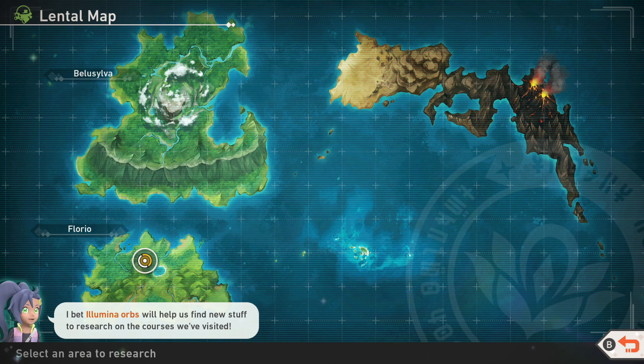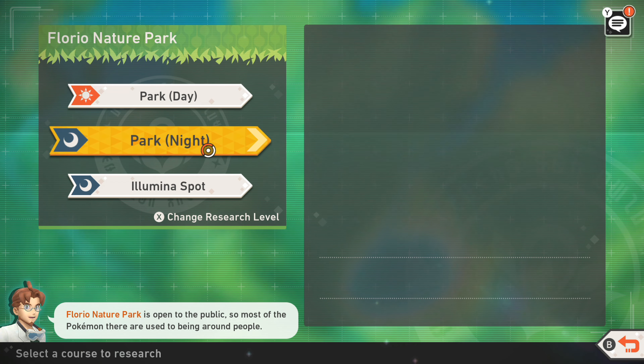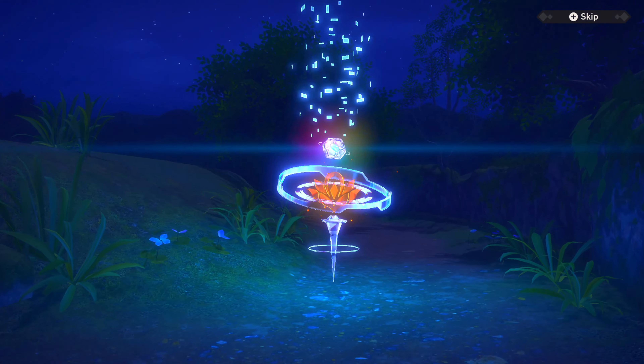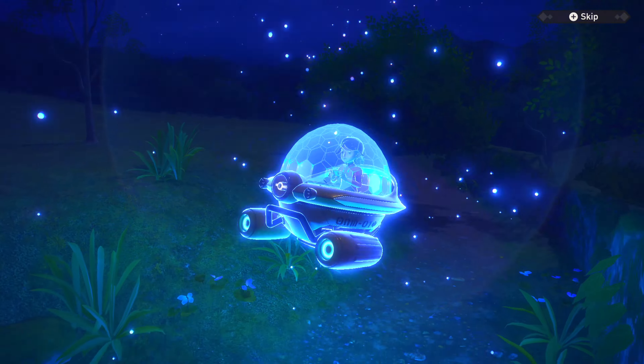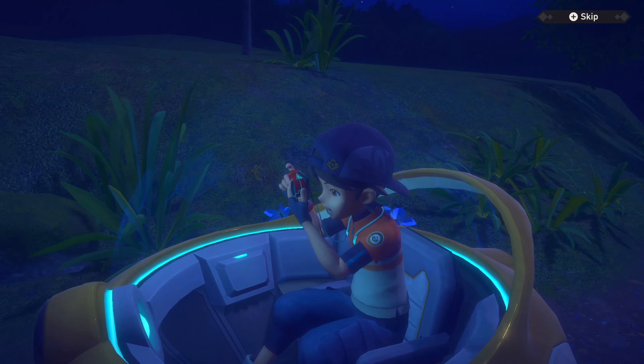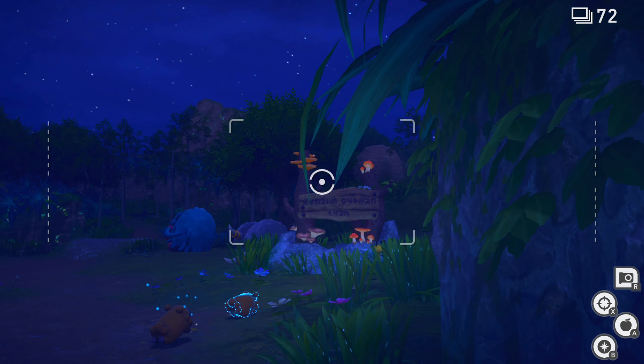Let's start over here. Because we now have night level two, not only will things be different, but we now have the Illumina stuff, and I think we will try level two before going back to one. Let's do it. And here we go with night level two, this time with Illumina Orbs to make life go a little bit easier for us.